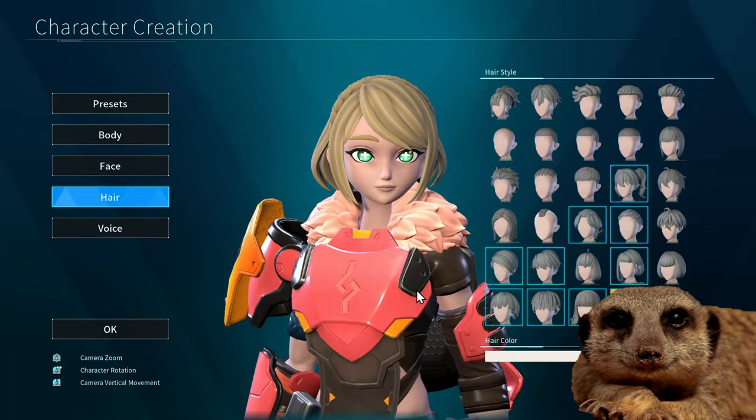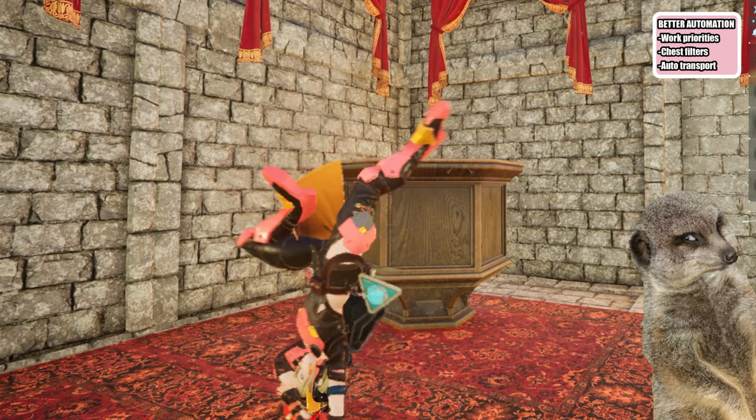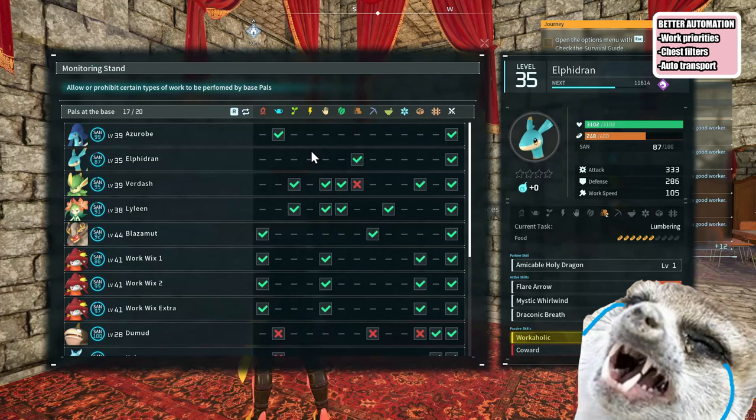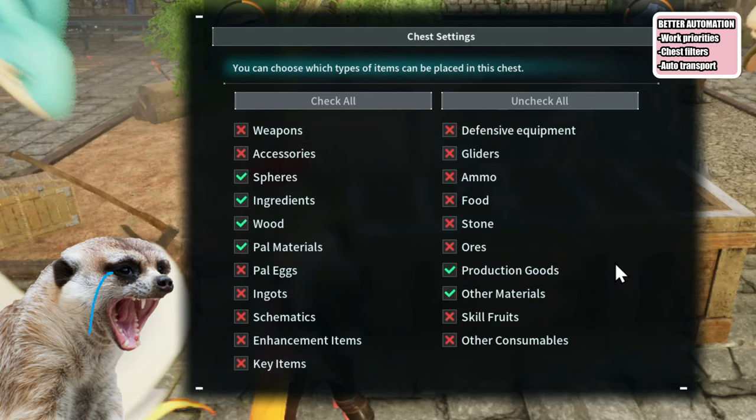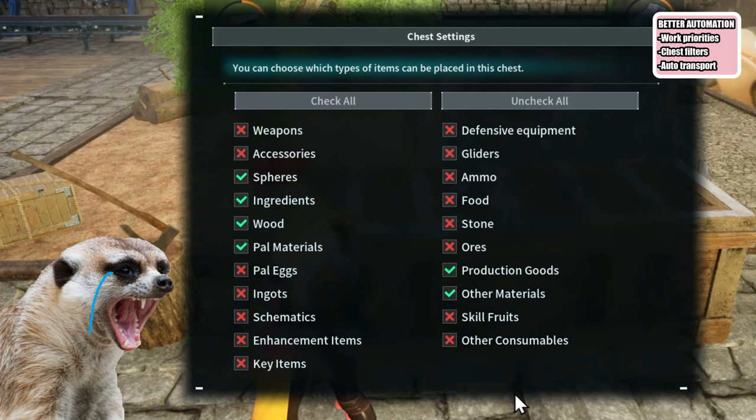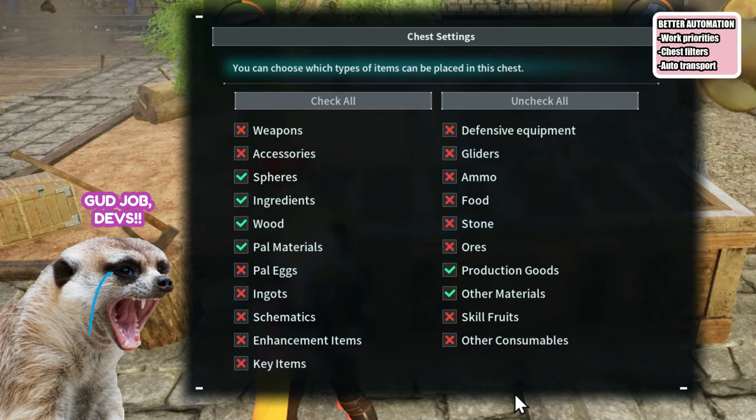Number 6: Better Automation. The last one is my favorite addition to the game — some QOL for better automation. We can now choose what work our pals will focus on by manually turning it on and off at the monitoring stand. Chests also have filters now for better organizing, so pals will no longer randomly put items in chests or other storage areas if you uncheck a certain item type — they can finally stop ruining our whole organizing setup.